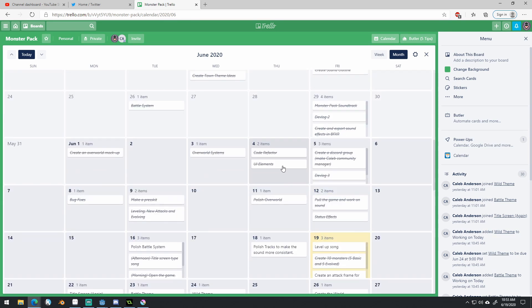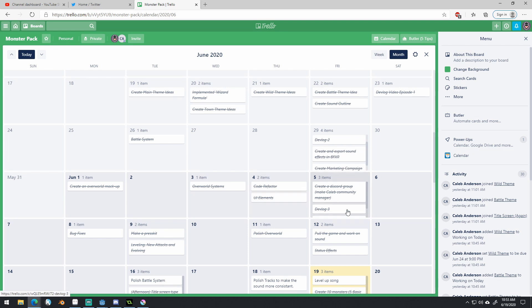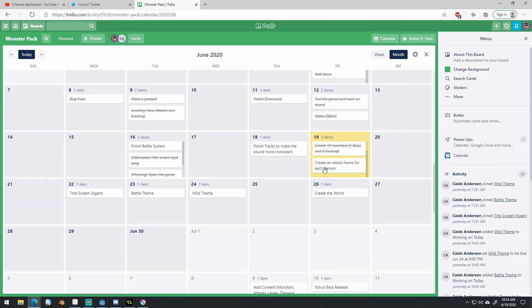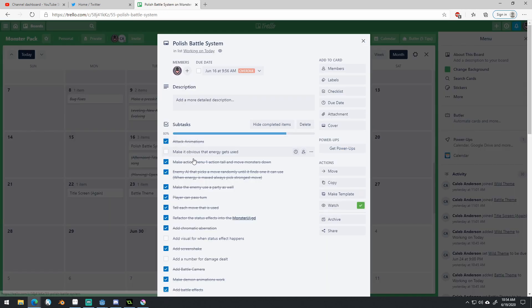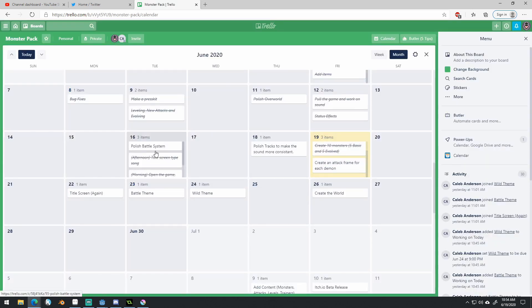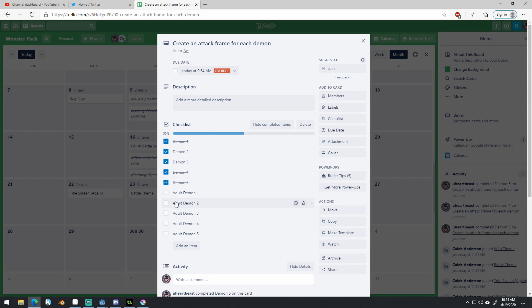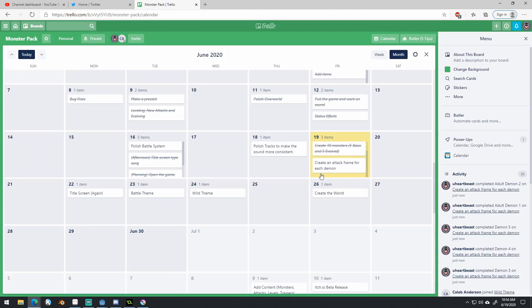Let's go to the calendar first. You can see we're doing pretty well — we've got a lot of the tasks we set out completed. I'm supposed to be polishing the battle system. Last week I got a lot of the features in; this week I decided to polish those features because the product needs to feel good. I'm actually late on this — I've been working on the attack frame for each demon. I only have three left to do there.